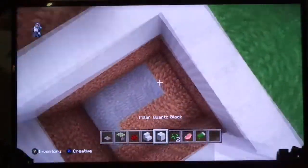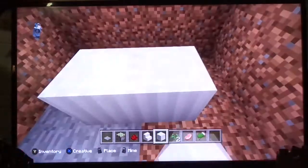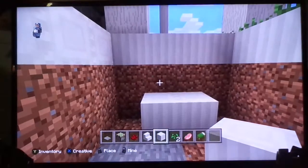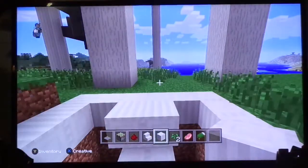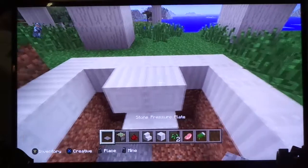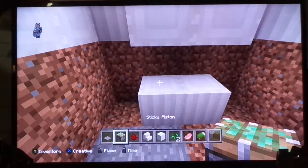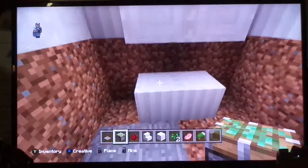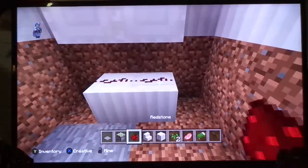Now what you're gonna do, take your block of choice and put it right in between those, okay? Put your block of choice there. Pressure plate on top. You can use one pressure plate if you prefer. And redstone here.